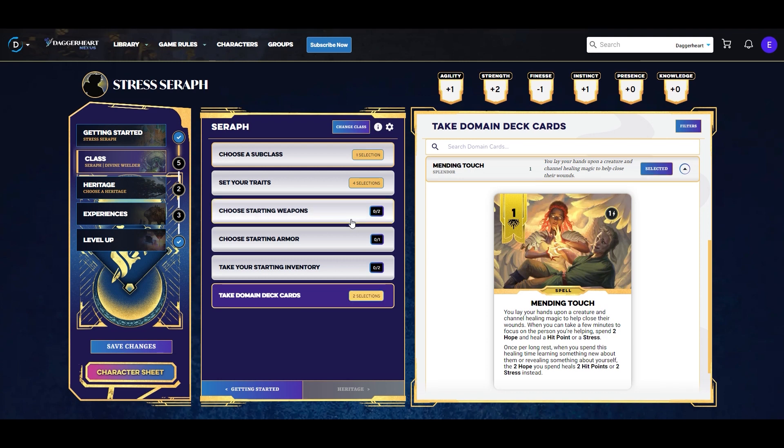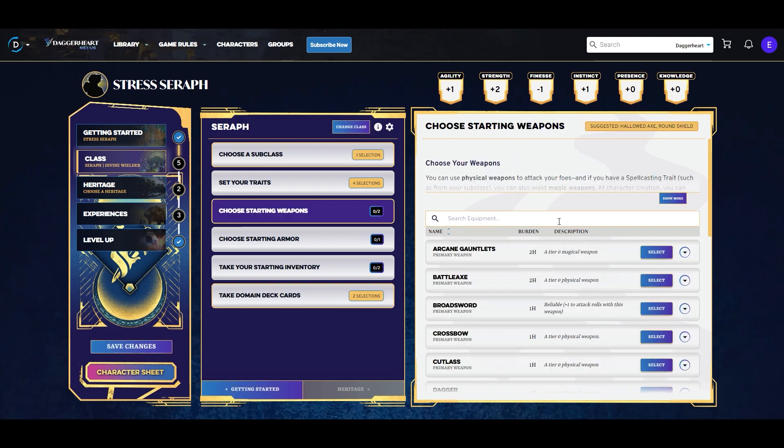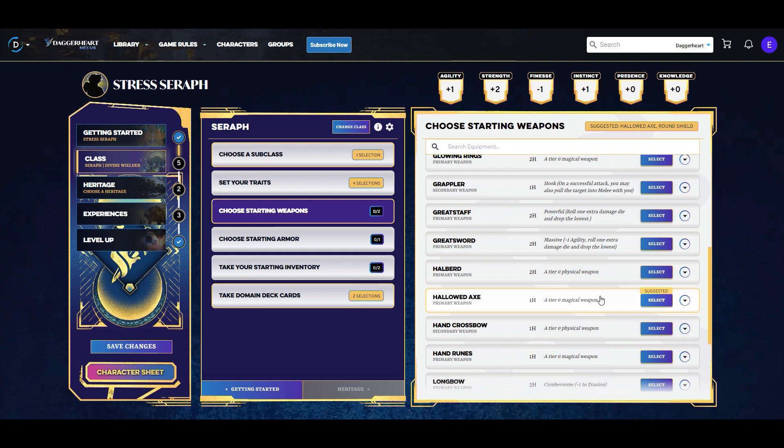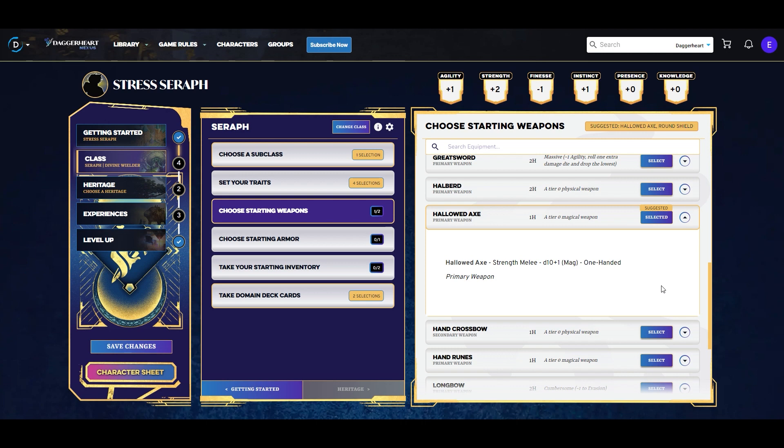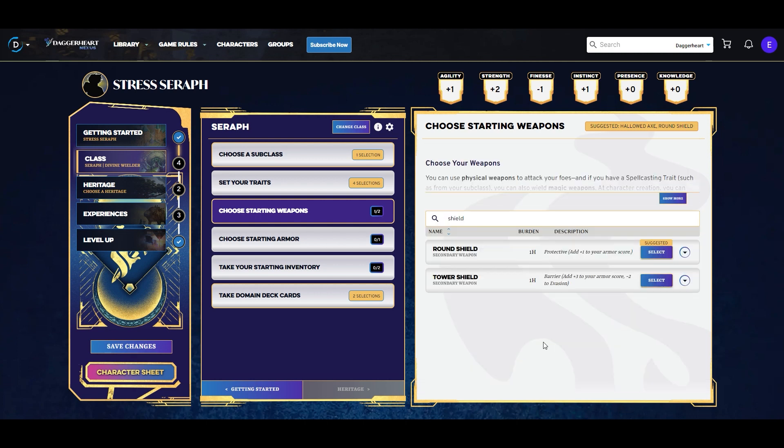Now for weapons: we're going to take the Hallowed Axe suggested by the game. It's a one-handed weapon and we want a shield on this build. It deals d10 plus one magic damage, which in the couple of playtests I've done has been the better damage type — we haven't run into anything resistant to magic damage yet. So the Hallowed Axe is what we want. The other thing we need is a shield.